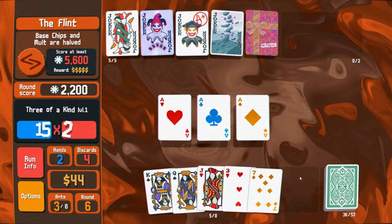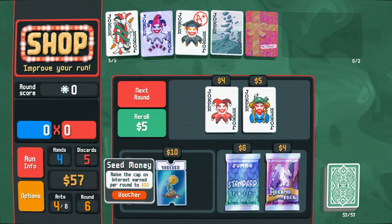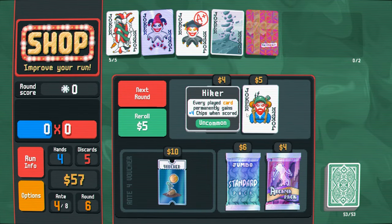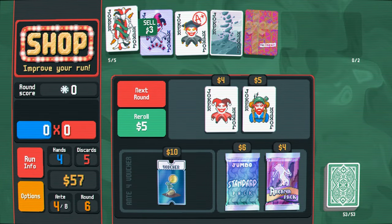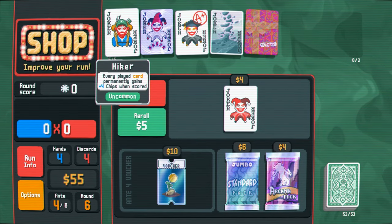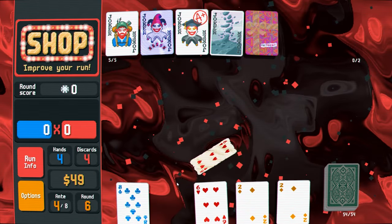Triple ace — don't mind if I do. I'm going to try to create as many aces as we can. We got raise the cap on interest earned per round to 10, but there is no interest. The hiker card — that's good, hiker card is strong. I think I'll sell this and buy the hiker card. Every played card permanently gains plus four chips when scored — it's a good scaling card. Your deck gets really powerful. Buy the lucky card, doubles our money.